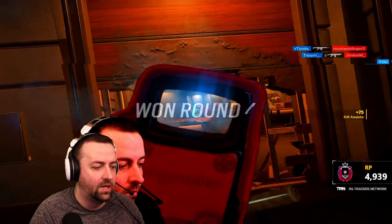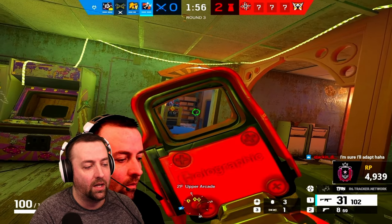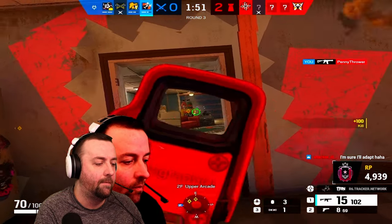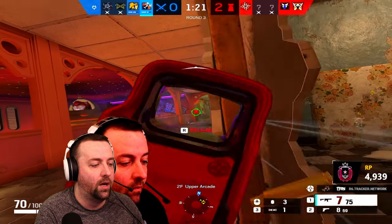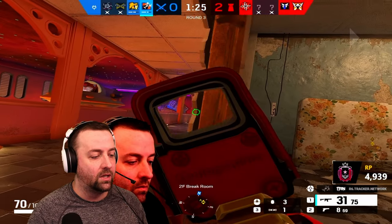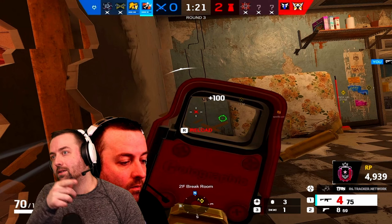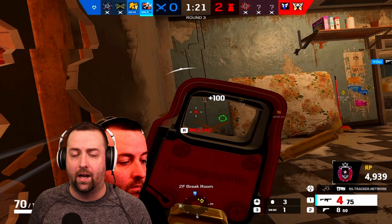A lot of times people are going to be crouched if they feel they're in danger, so I pre-fire crouch head height. We find him, rotate in — I thought someone shot me on the arcade staircase, we see the Warden and pre-fire out and win the gunfight. The rule of thumb is: if you feel like you're about to get swung on, pre-fire. I pre-fire crouch head height because if they're crouched they're barely peeking out. If they're standing they'll swing farther and I can react — but either way I'm bodying them down.